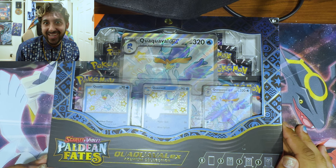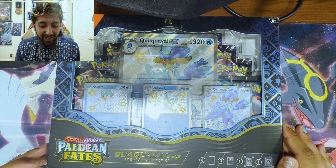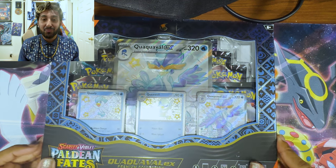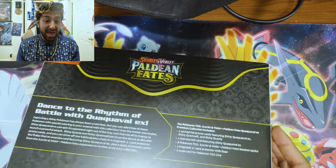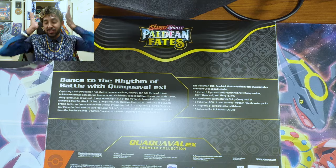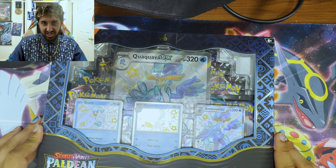Today I have the Scarlet and Violet Paldean Fates Quaquaval, Quaxly, and Quaxwell — all three of them, the evolutionary line — premium collection to unbox. The reason why I got the water starter from Spain is because that was the starter I chose, and I love how it's so all about its hair. And then when it evolves, it turns into a full-on dancer. I'm a dancer. Let's get into unboxing this Pokemon trading card premium collection, shall we?